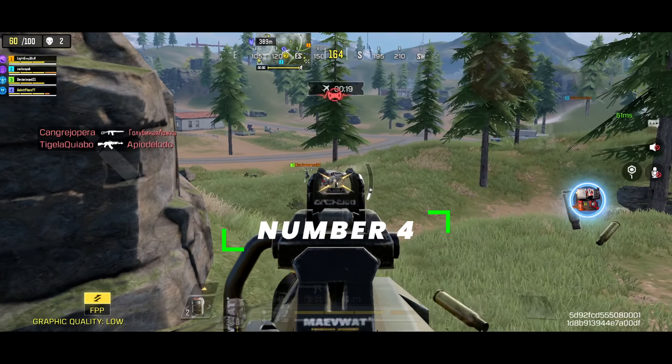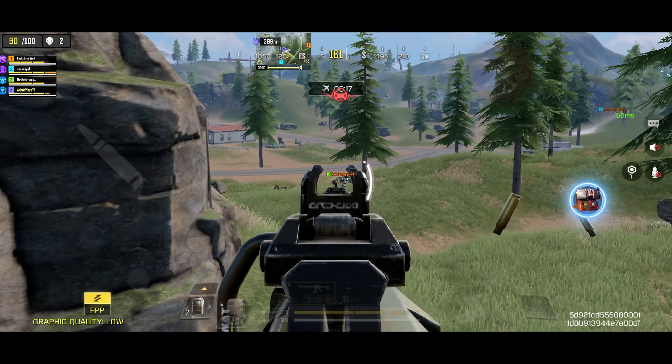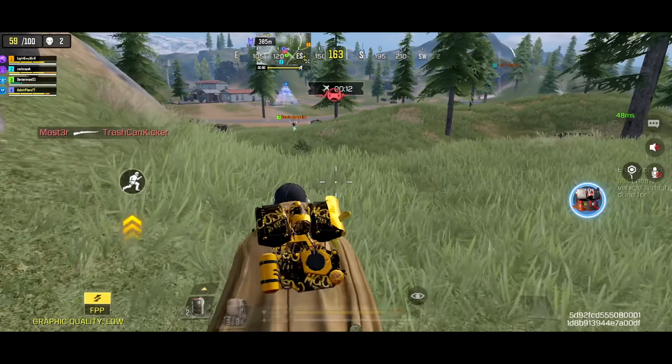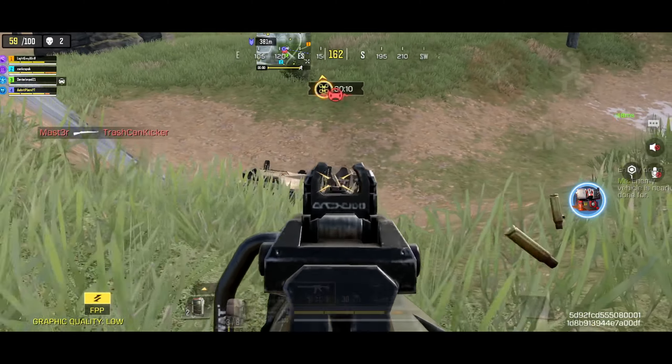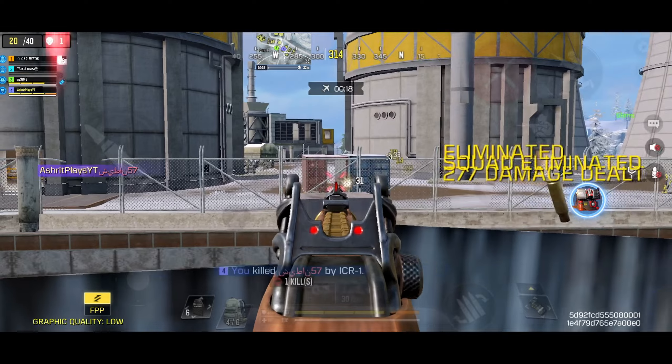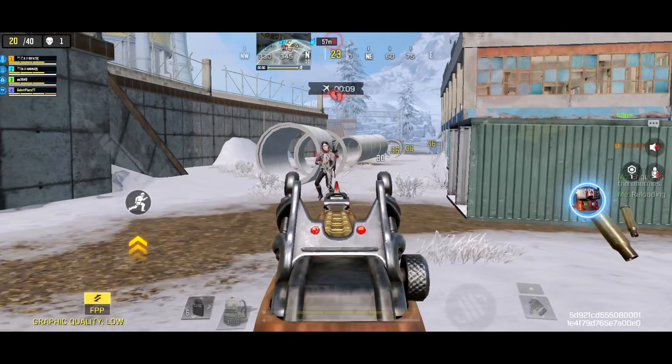Coming in at the number 4 spot we have the M4 and ICR. Everyone knows about the M4 and its broken aim assist, good enough stats, and ease of use. But this time it is joined by its long lost brother the ICR1, which offers more damage, range, and mobility while having almost similar recoil.